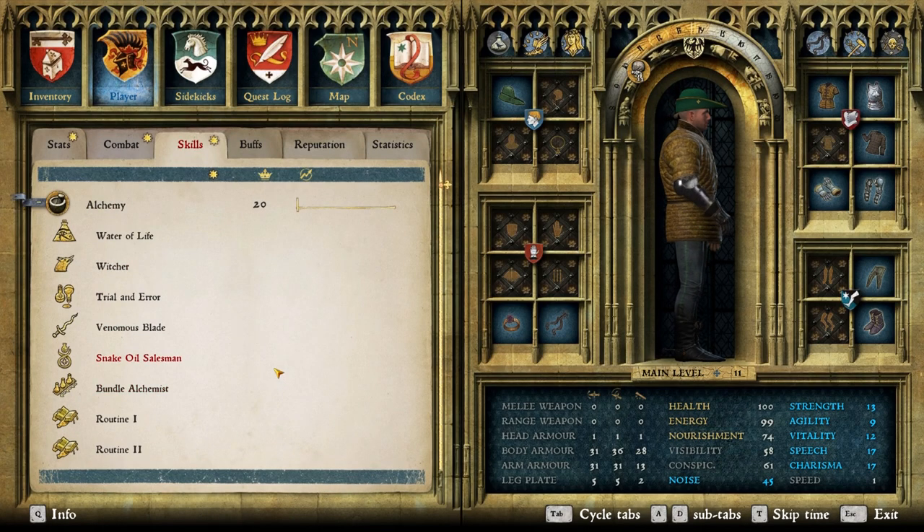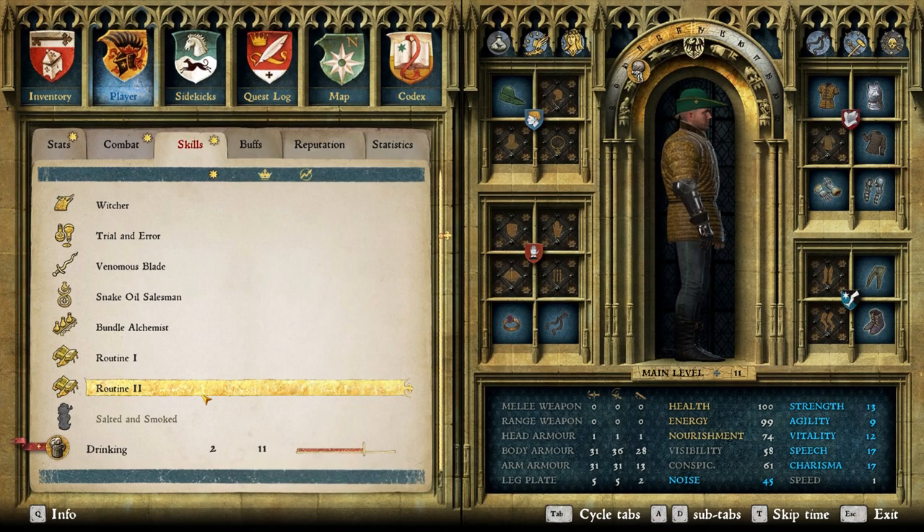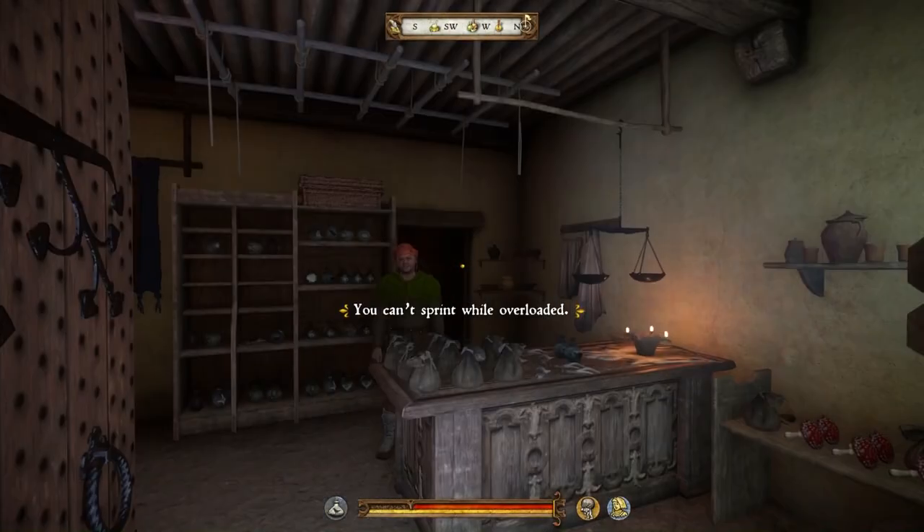We reached level 20 in alchemy. Why? It doesn't really matter — because we could, that's all that matters. If you're doing alchemy, all you really want is Routine 1, because unless you're trying to make money with alchemy, I don't see the point of going higher. Routine 2 is nice but whatever.